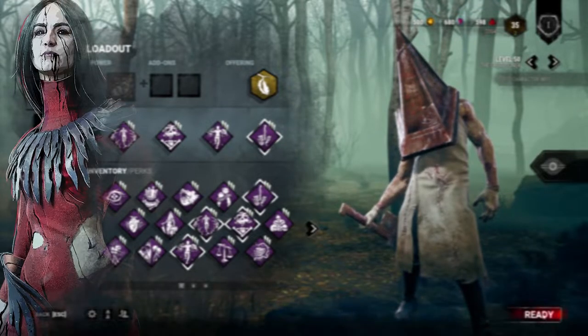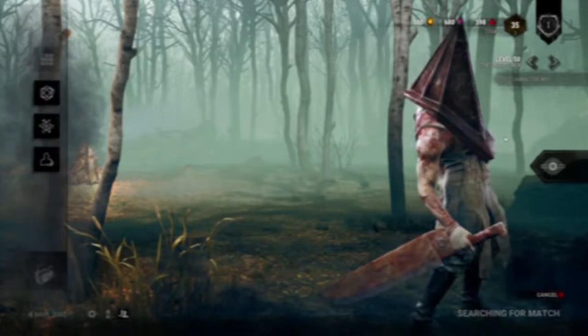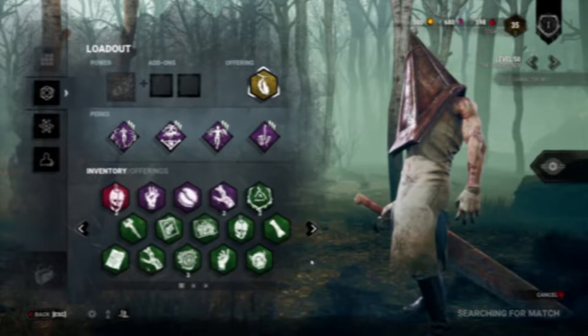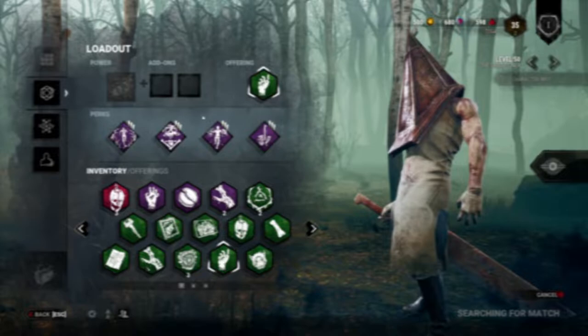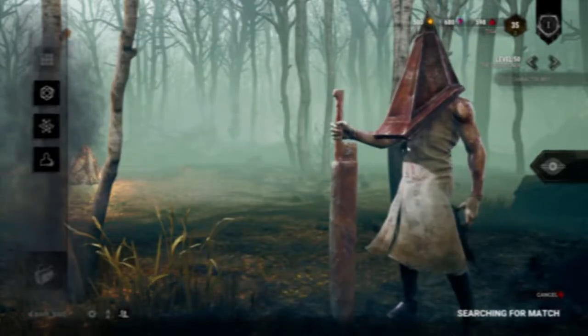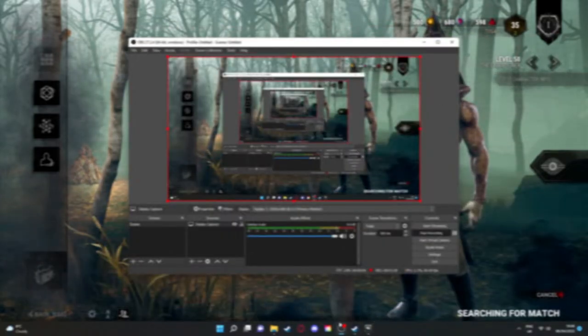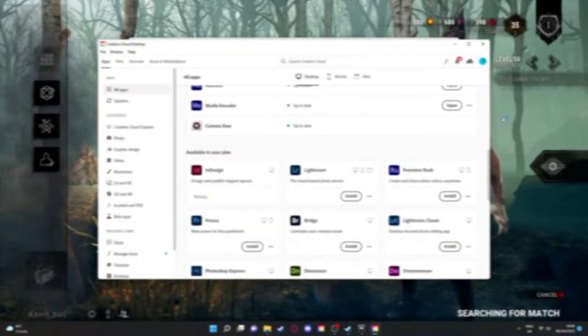My main right now is The Artist. I love that woman. But there's one who I've always loved but never been that good at, and that's our boy Pyramid Head — or as I call him, Crazy Pyramid Triangle Man. I have always absolutely adored playing as him, and I love how he can negate certain perks on the survivor side. But I've never really mastered him.